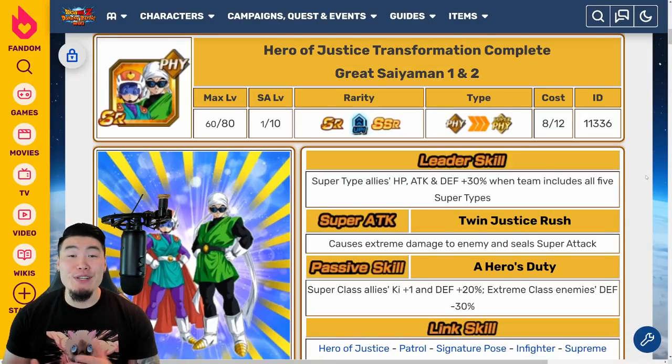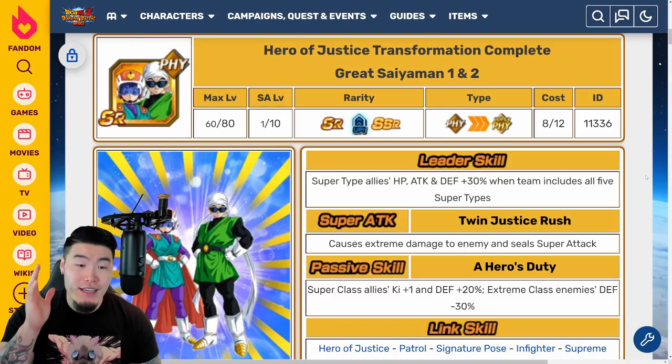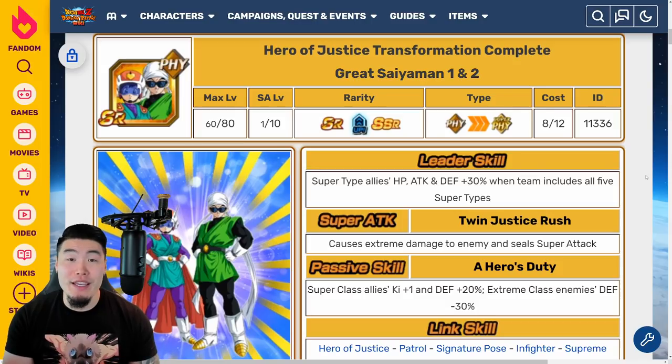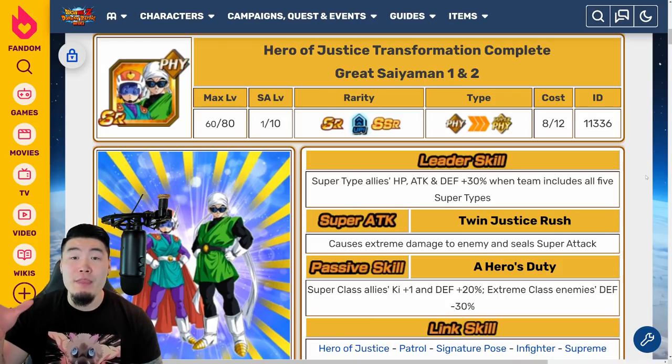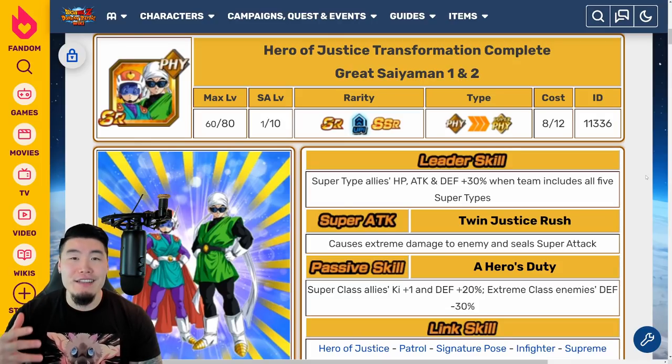Hey, what's up guys? Welcome back to another Dokkan Battle video. So today, as promised, we are back with a comprehensive guide on how to fully awaken the Fizz LR Great Saiyan Man 1 and 2 from start to finish, and eventually Extreme Z awaken them when the Extreme Z Area event drops on Global in about 2 weeks from the time this video comes out. Now, the first thing I'll say before we jump into it is that this is going to be a fairly long and painful process, so I do recommend that you break it up into multiple sessions just to maintain your sanity. And with that said, let's get it started.